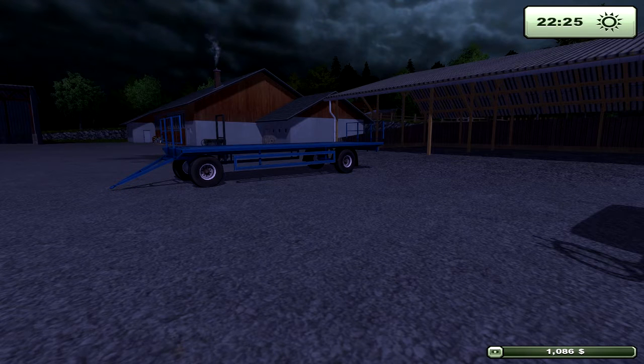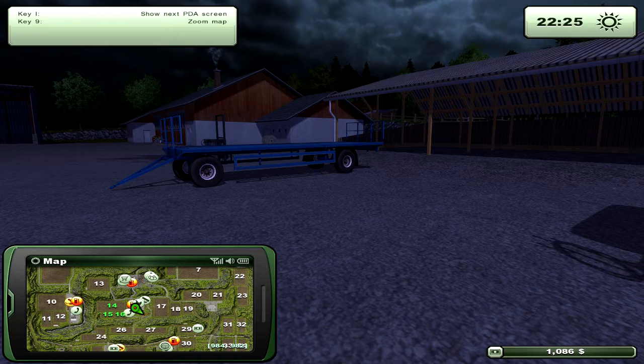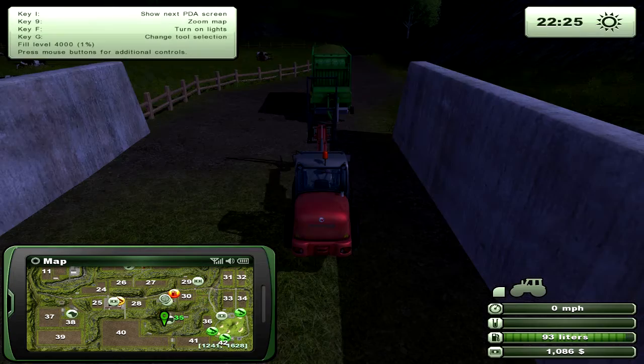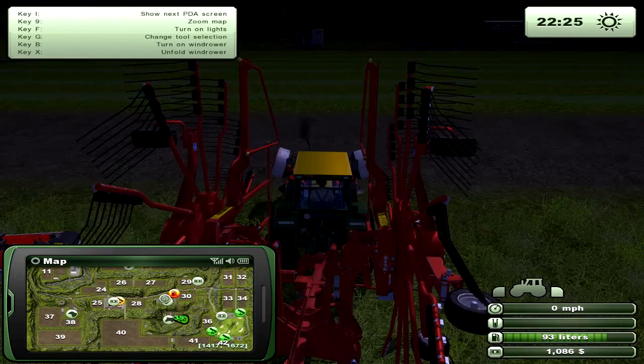Push I to bring up the PDA. On the map screen, push 9 to cycle through different zoom levels. The chicken icon shows where your chickens are; the egg icon shows where to sell eggs. The shopping basket marks the shop — though you never have to go there. At the very bottom, the wool icon is where you sell your wool. You can also see all your vehicles' positions while tabbing around the map.